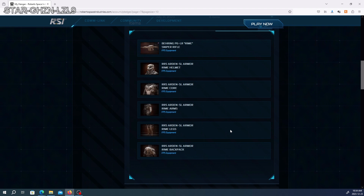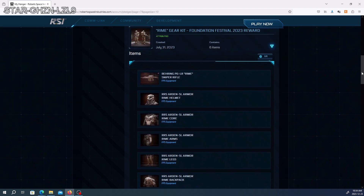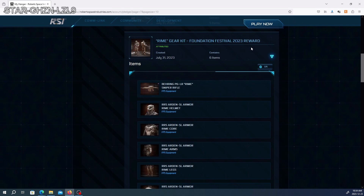There is a fix on the way though — something happening with freight elevators as a way to get your gear back, so I'm excited about that. This is the Foundation Festival version, and CIG made these giftable, which is why I'm giving it away. Unfortunately, as you can see, it's not meltable, so there's no intrinsic store credit value — you won't be able to melt it and get credit for something else.